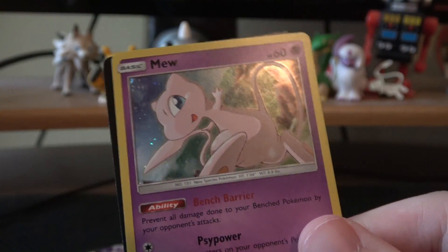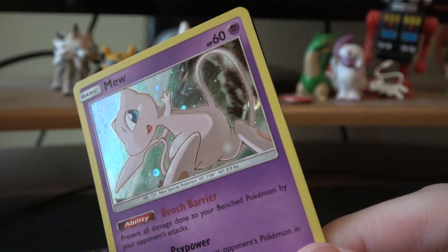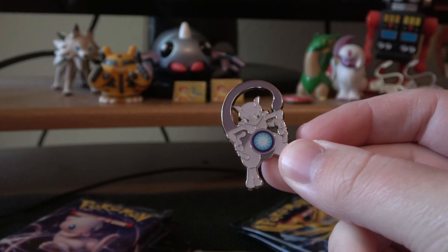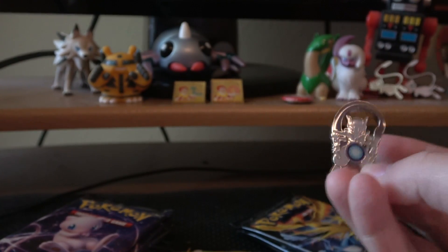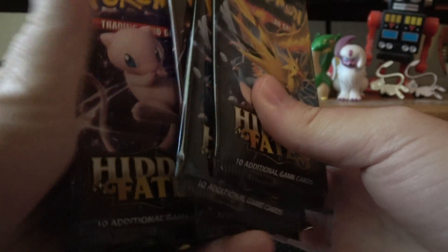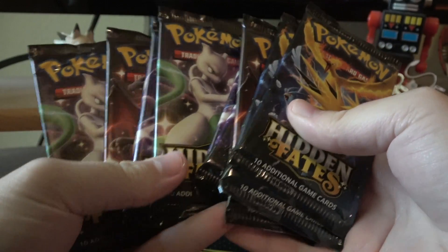Mew pin. The Mew holo that comes with it. Three more packs. Mewtwo pin — charging up a nice little Shadow Ball right there. Here's a nice little Mewtwo holo. And now let's get to the fun part: cracking open these nine packs.